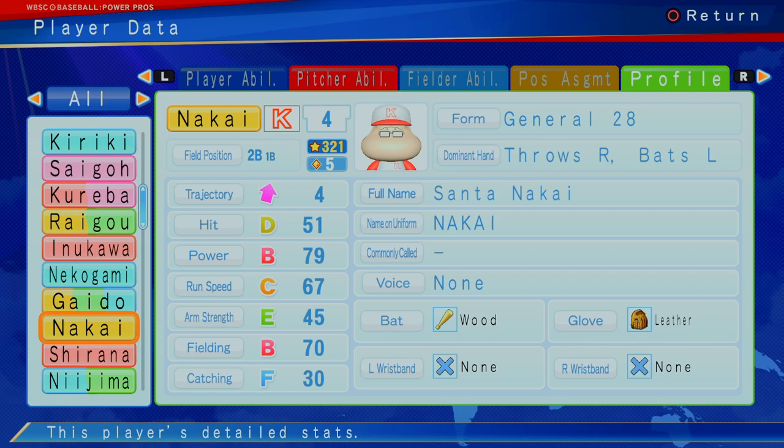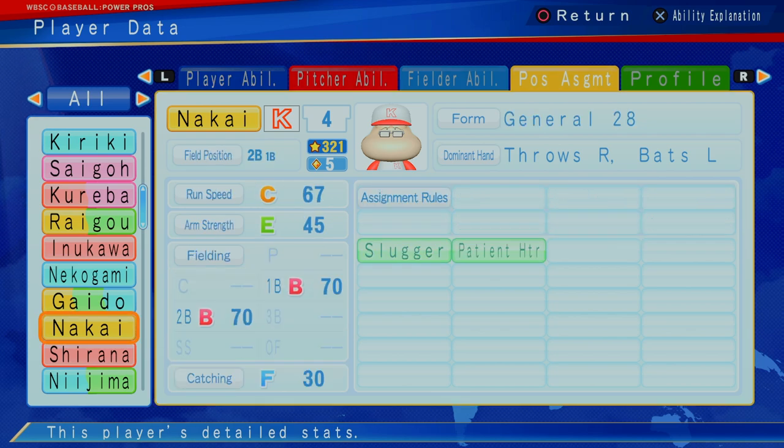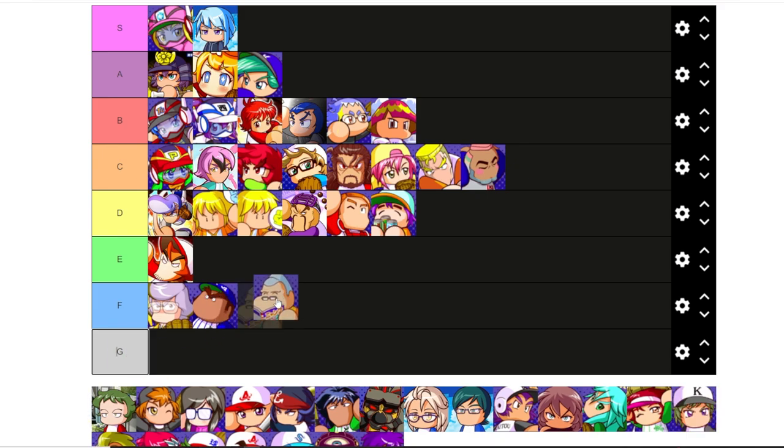Next up, Nakai — second baseman, D hitting, B power, C run speed, E arm strength, B fielding. The five cap gets me though. Slugger, trucker, blunder. Can play first and second, but think about this — it's either Nakai or it's Sendo. I have to put Nakai down as an F.